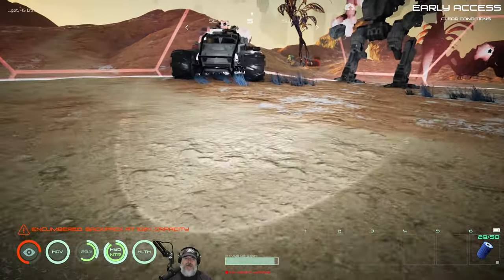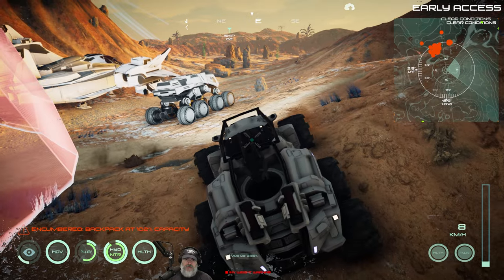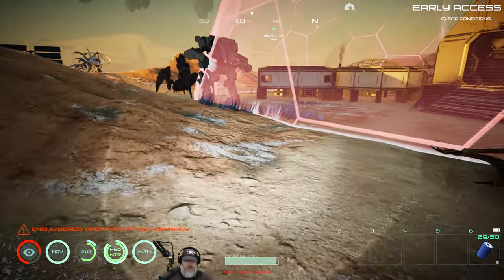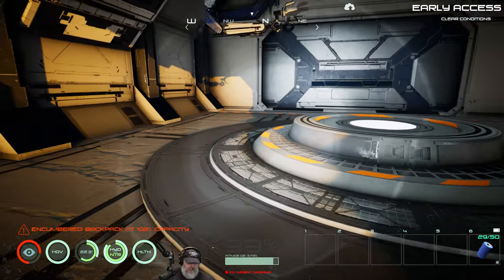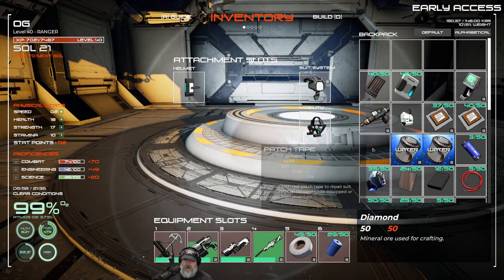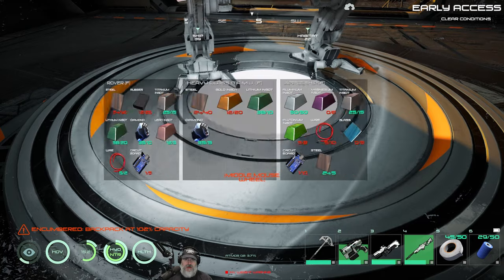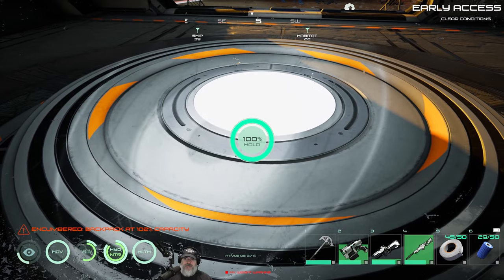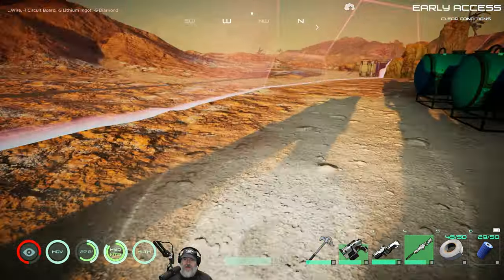There she is — the GAV seems to be pretty spunky. We'll just park it right there. I don't have any weapons on my toolbar, that's probably not a good thing — let's fix that. And finally the hover bike. Nice, so we've got everything made. Let's go grab our diamond ammo for the assault rifle.